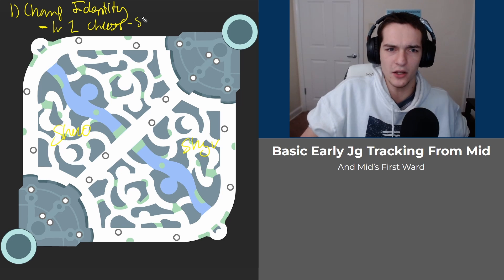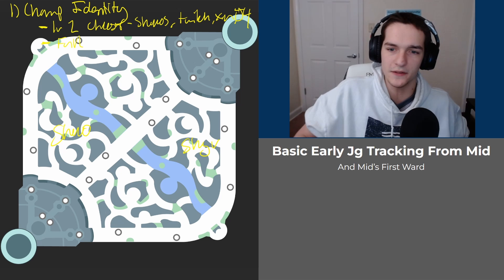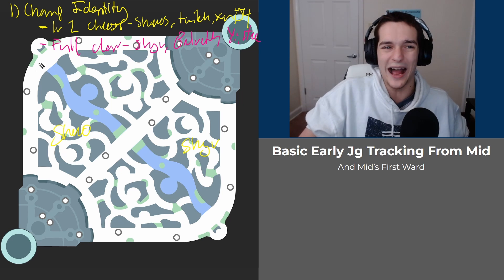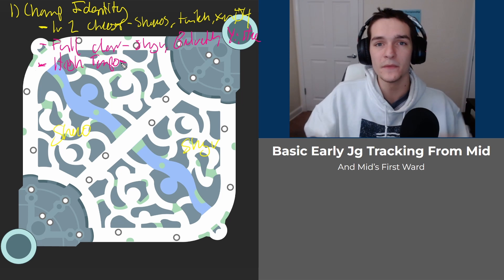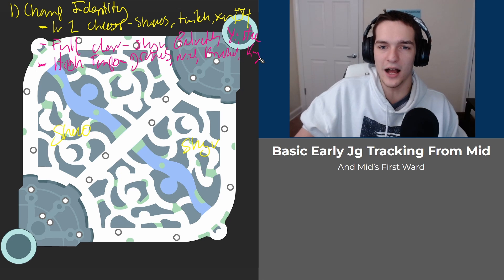If they have Shaco, he's going to gank right after his buff at level two. So we have level two cheesers — your Shacos, Twitches, Xin Zhaos, and J4s. Then you have full clearers like Shyvana, Bel'Veth, Master Yi, and Hecarim. Then you have high tempo junglers like Graves, Nidalee, Kindred, and Kha'Zix — these clear very quickly and have terrain scaling.